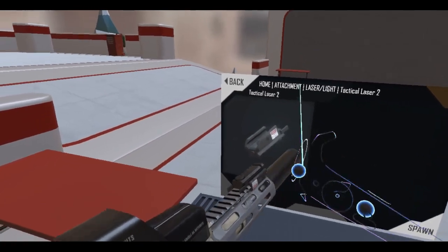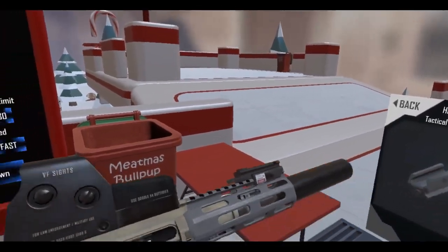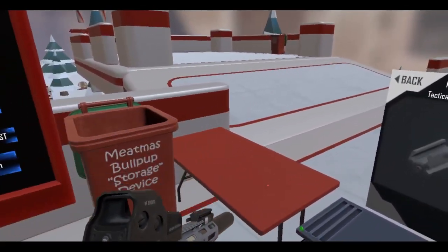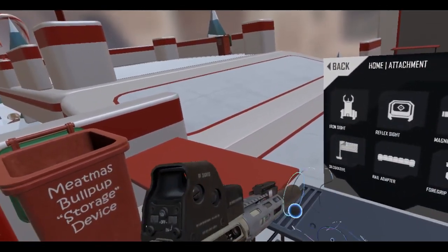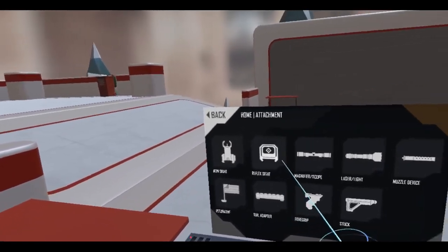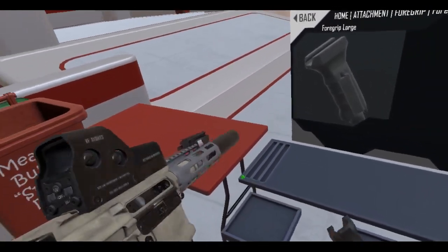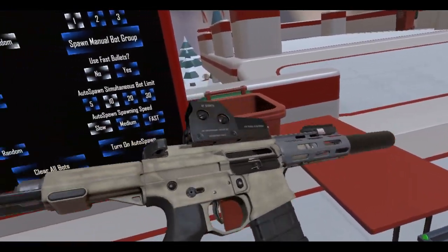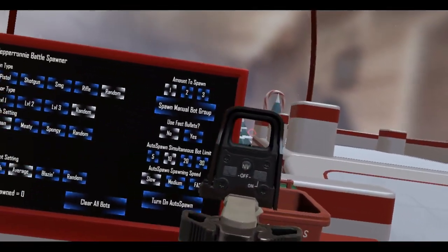Then we'll do a laser sight as well. You know those big laser boxes that special forces guys have? I wish Anton would make some of those in this game — maybe the DBAL or PEQII. Can I put a foregrip on this? No foregrip — that's pretty weird. I'll just grip it like that.